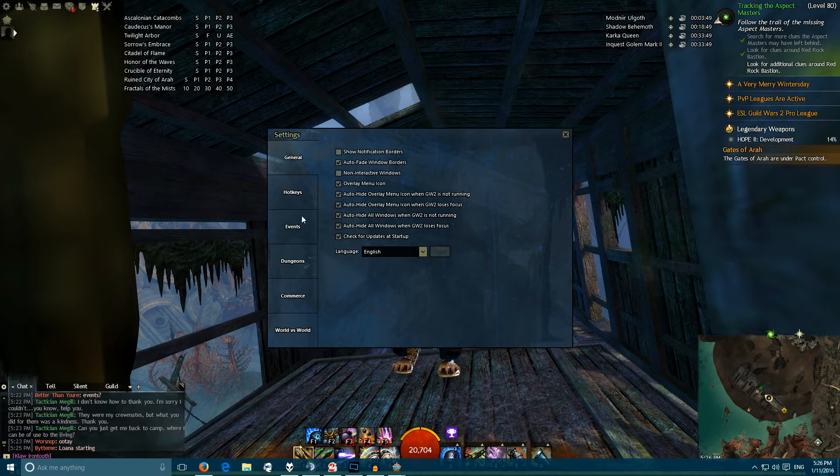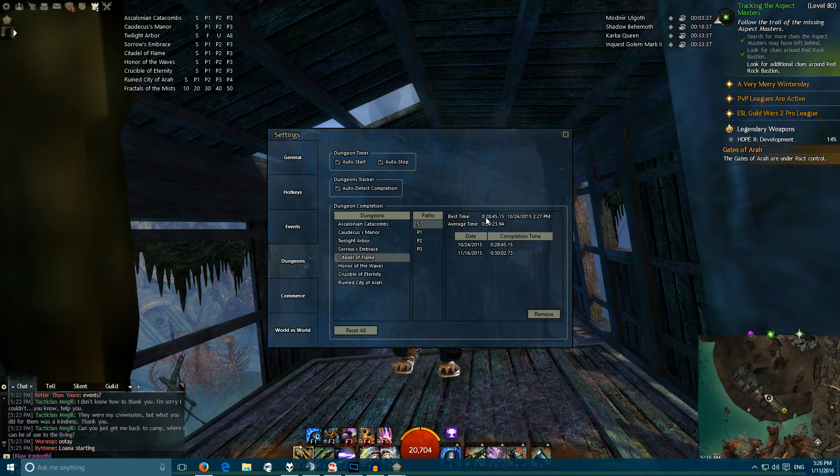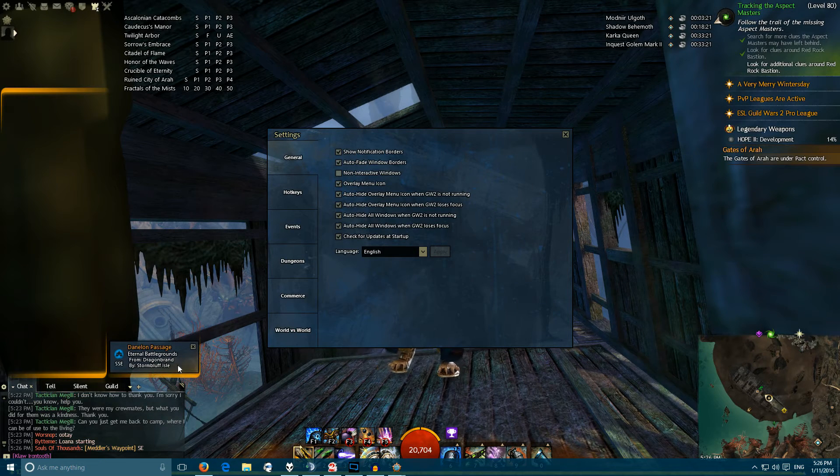When you finish a dungeon path, it will put a checkmark into whichever one you completed. If you didn't actually complete it, you can click it to uncheck it. The settings for this are pretty basic — there's not a lot to it. Auto Start and Auto Stop track your best completion time, your average completion time, and all of your completion times, which you can reset or remove if you don't want to see them.